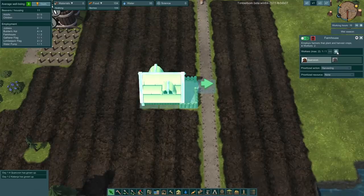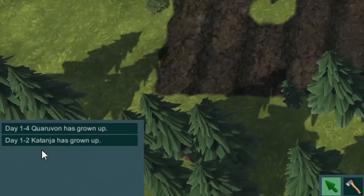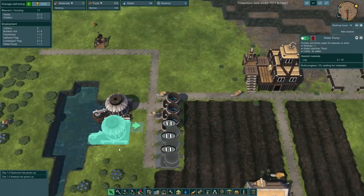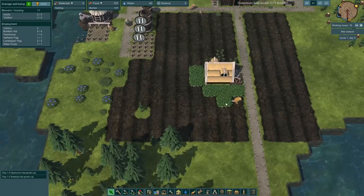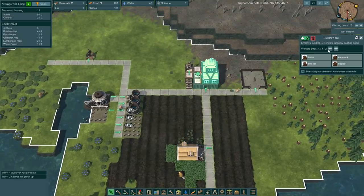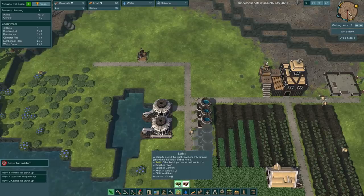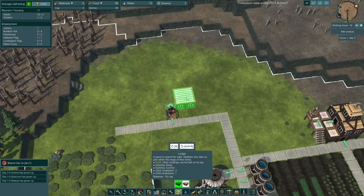The farmhouse just got completed. I need my two workers here - we don't have enough workers. We need to make more babies. Quarvicon and K-Tan-Naja has grown up. Now I want you guys to make this water pump because I'm concerned about not having enough food and water for the dry season. Look - now they're planting our wheat! I really need more people though. Let's get rid of some builders so you guys can go work somewhere else. Next up, I feel like it's time to get some housing going on.